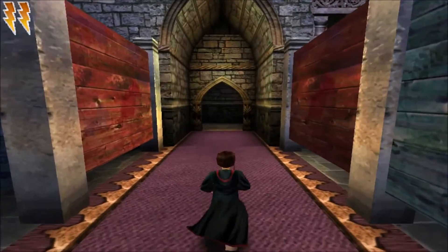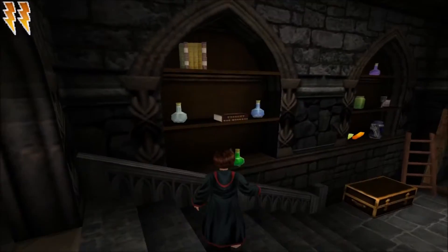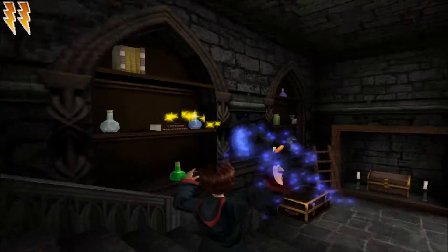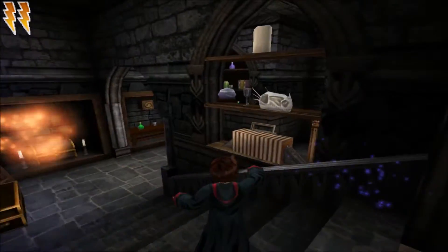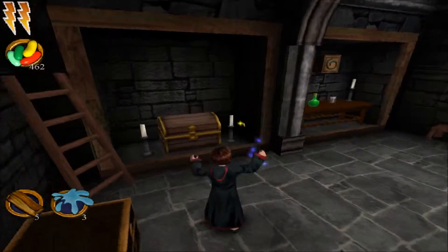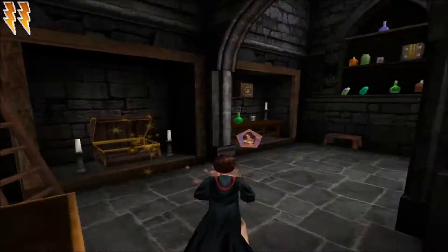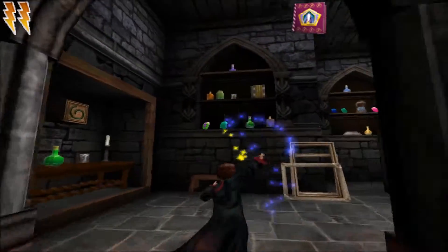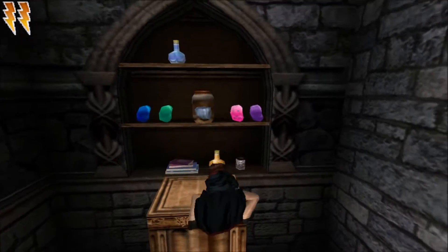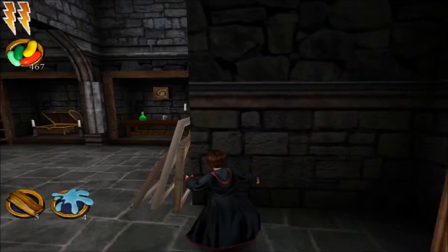I really wonder why Snape has such a huge storage room. Like what? Why? Oh, we're there. Isn't this like a potion? Can I take this? No, I can't. Too bad — I want to take all these potions. This was like a way into Snape's storage room, not the storage room itself. But I still wonder why there is such a huge and complicated way into Snape's storage room. Shouldn't it be better guarded? This was way too easy to get to. Let's get this, and this, and this.